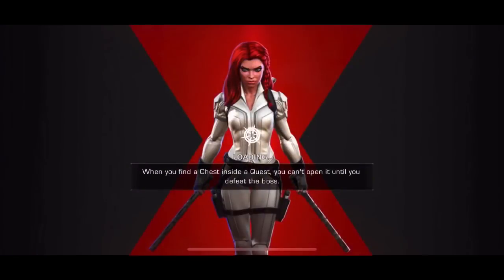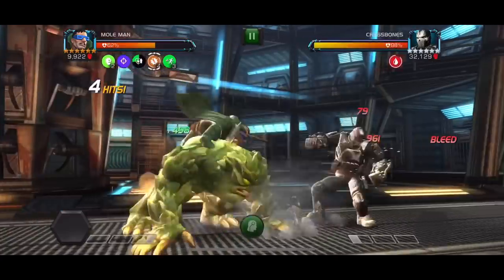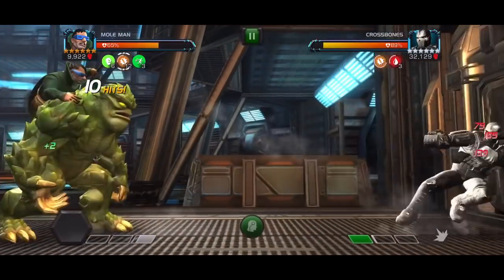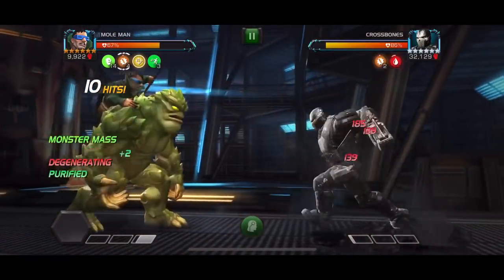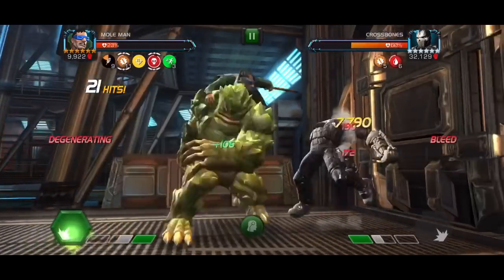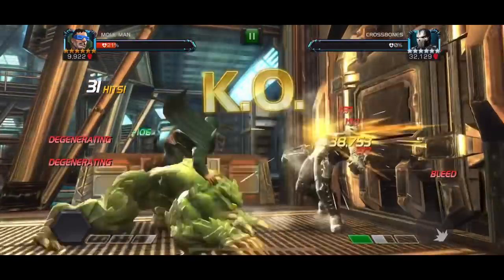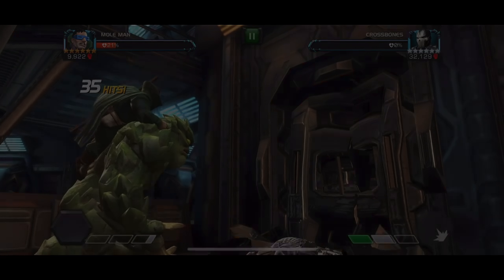Next up is Crossbones, which is going to be a somewhat trickier fight because I'm trying to inflict a whole ton of bleeds and he has the chance to shrug them off and gain fury buffs — something to watch out for. This won't be the smoothest fight but we'll still get it down. You can see I enter frenzy mode so every single hit does crit, but he definitely shrugs off more than the supposed 25-33% rate. Either way, a couple more hits and down goes Crossbones.